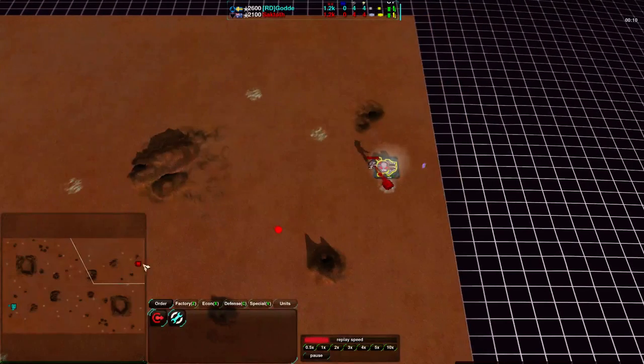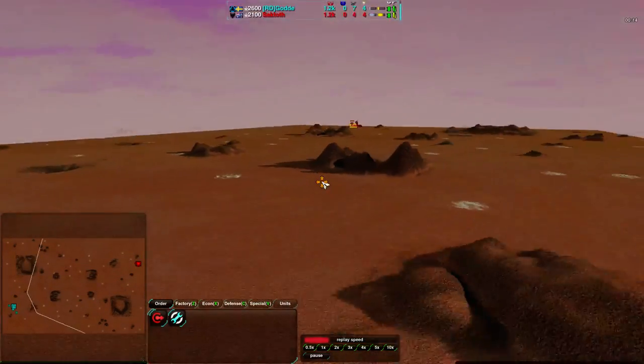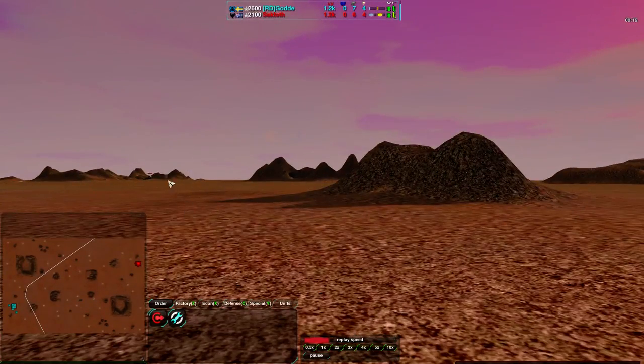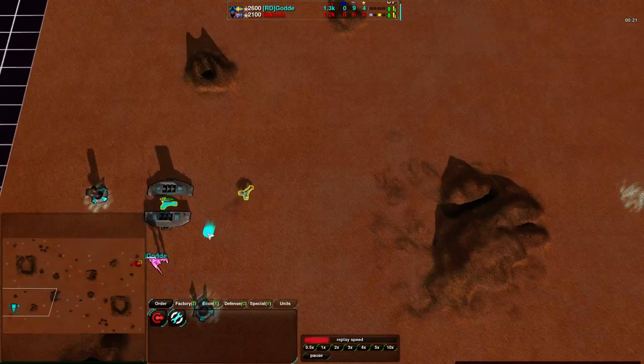God's starting out with a Hovercraft start, while Light Vehicles is Saktoth's choice. This map is very, very flat — entirely flat. There are a few hills here and there, but basically it's completely flat, which means both of these starts are quite good.